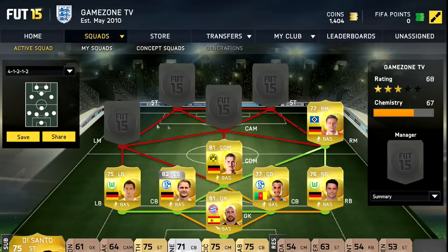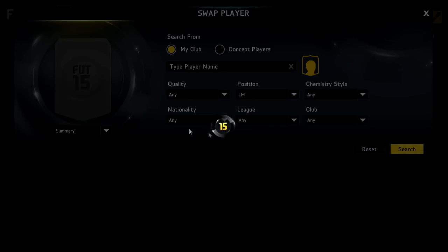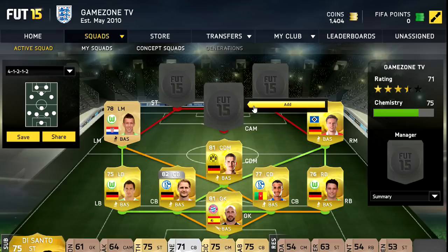At right mid we have Muller, but not the Muller that you are thinking of — it is the cheap Muller but he is much much faster. At left mid we have Perisic. What a beast he is — great player. He had a really good World Cup with Croatia as well.